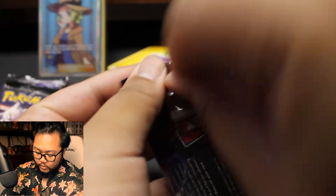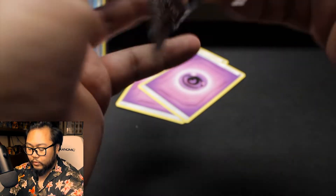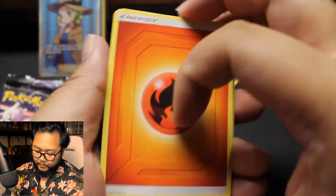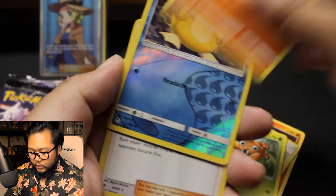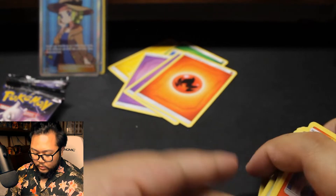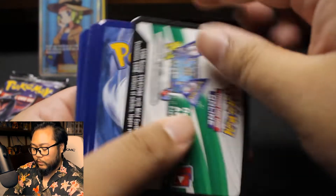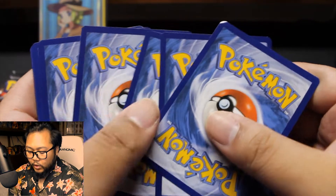After this pack we'll be halfway through tin number two. Pack two: Fire Energy, Magmar, Charmeleon, Staryu, Ekans, Caterpie, Peres, Charmander, Psyduck Reverse, and Jesse and James Holographic. So anyway, other than Hidden Fates, I do have an order of ten mystery packs from an individual on eBay — I have a video on it where I pulled a PSA 10 card.